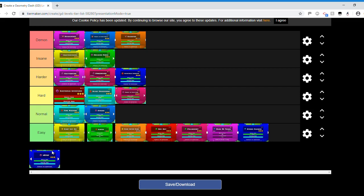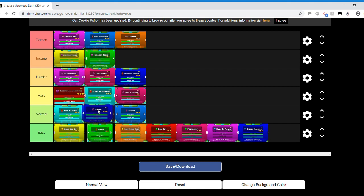X Step is in the normal category, right in the middle. It has tighter ship spaces and harder ball parts than Cycles, but Time Machine has that upside-down part at the end that automatically makes it harder than X Step. Time Machine also has more triple spikes that are closer together. In X Step there's nothing really like that — some tight ship spaces, but overall Time Machine is harder.